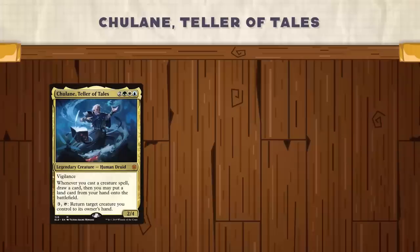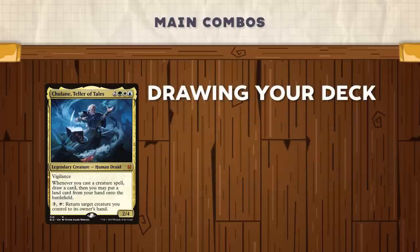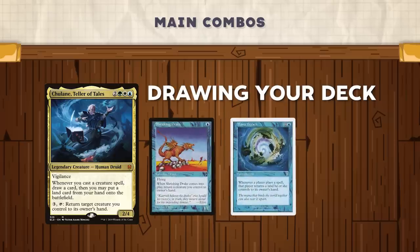The main goal with this commander, and what you're going to be trying to do throughout the game, is get your board into a state where you can basically repeatedly and infinitely cast creatures with Chulane on the battlefield. This will allow you to draw your deck. The most popular method, and what I have found to be the easiest, is using Shrieking Drake and Mana Breach. With Mana Breach on the battlefield, every time you cast Shrieking Drake you'll be bouncing an island to your hand, and then when you cast Shrieking Drake you'll be putting this land back onto the battlefield with Chulane's ability and drawing another card. When Shrieking Drake enters the battlefield it will bounce itself, allowing you to recast Shrieking Drake as many times as you want and essentially draw cards for zero mana.